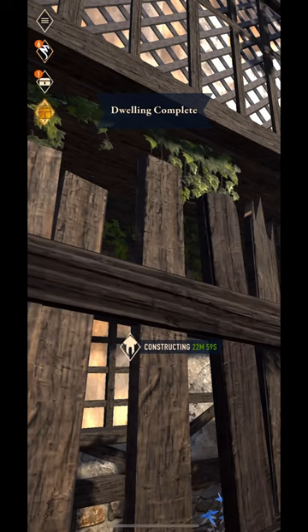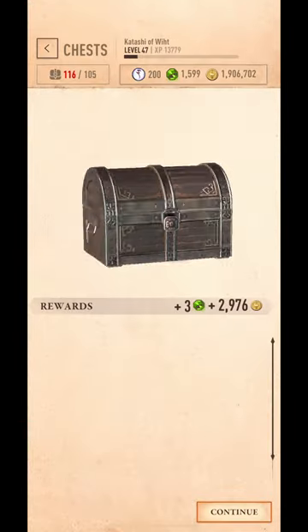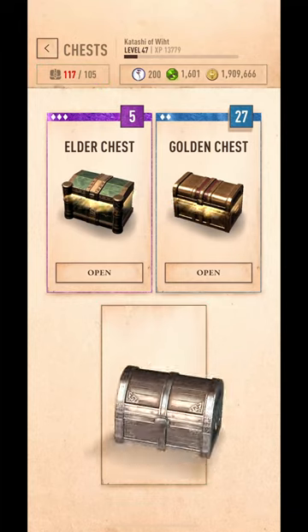If you're having trouble getting materials, grind the abyss or do jobs. Wooden chests are great for gems and gold chests are great for materials. And that's it.